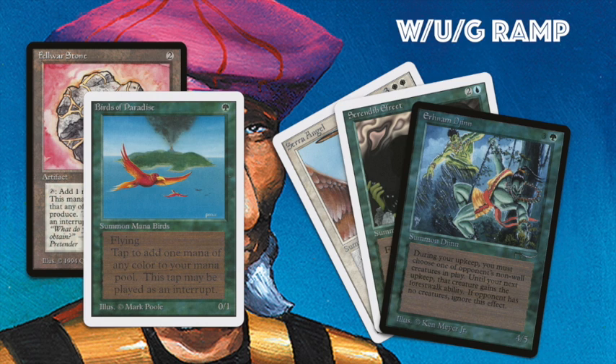It's white-blue-green and I've called it a ramp deck — you could also call it a mid-range deck. The reason I've called it a ramp deck is because he's playing with Fellwar Stones and Birds of Paradise and has a lot of big creatures he's trying to play early. Interestingly, he's not playing with Armageddon or Ice Storm, so he's trying to win through combat damage.